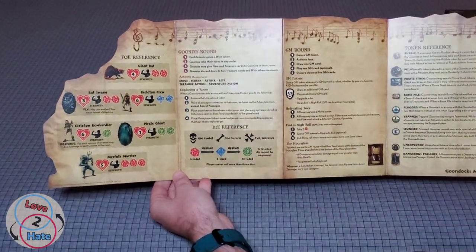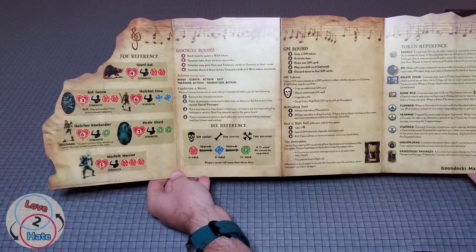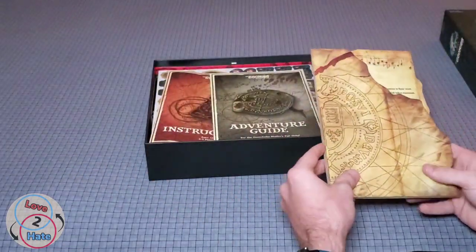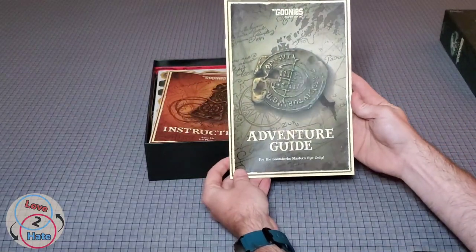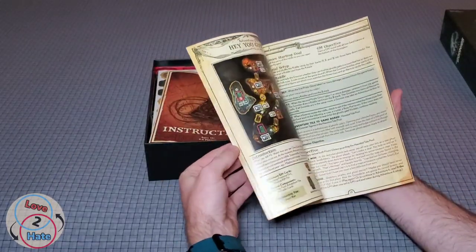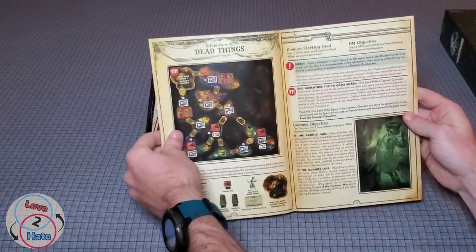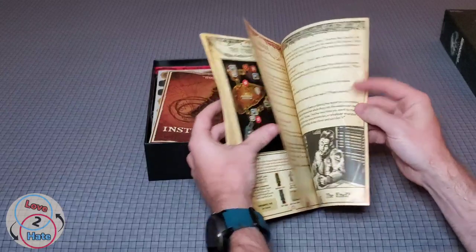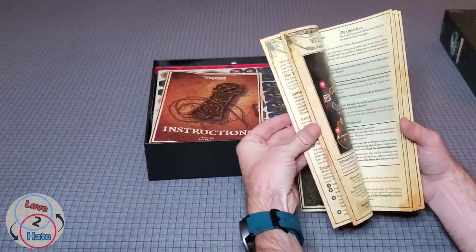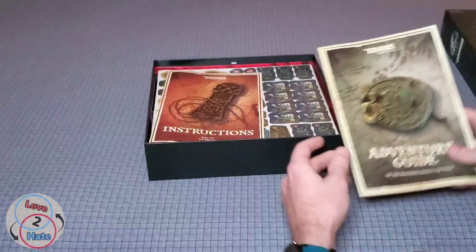This is the Goondocks Master reference board. The Goondocks Master controls all the bad characters in the game — the Fratellis, One-Eyed Willy, and others throughout the game. We also have an Adventure Guide for the Goondocks Master's eyes only. This is their rulebook depending on what adventure you're playing. There are several different adventures — for example, 'Dead Things' is adventure number four — and it looks like we have nine different adventures in the base game, including an epilogue.